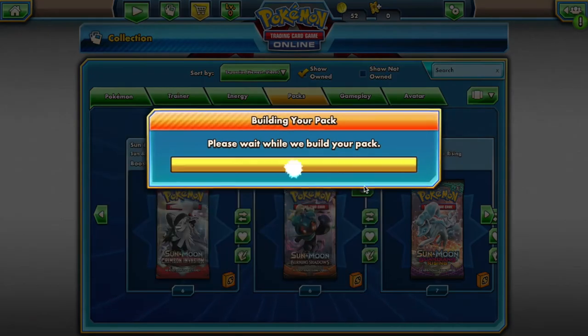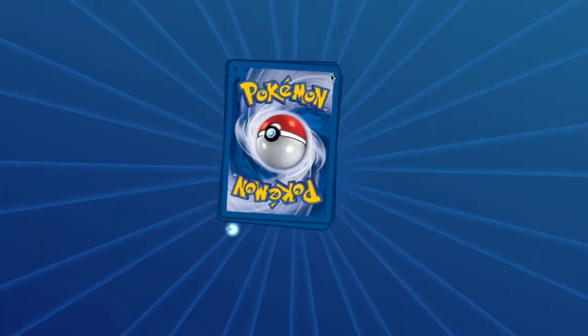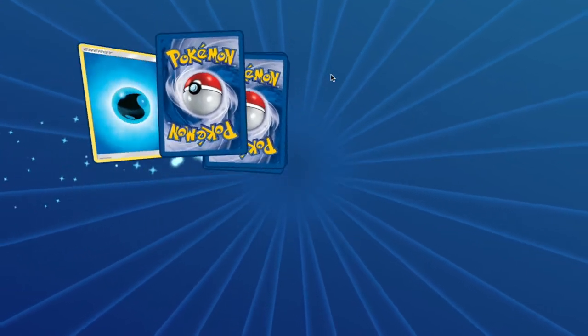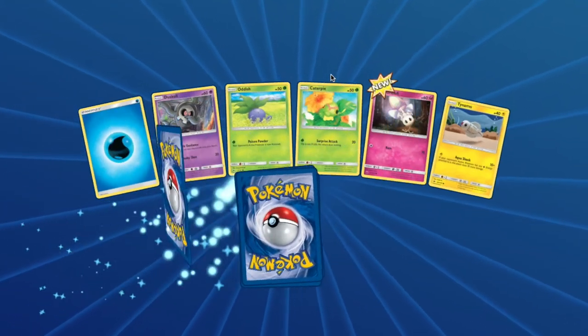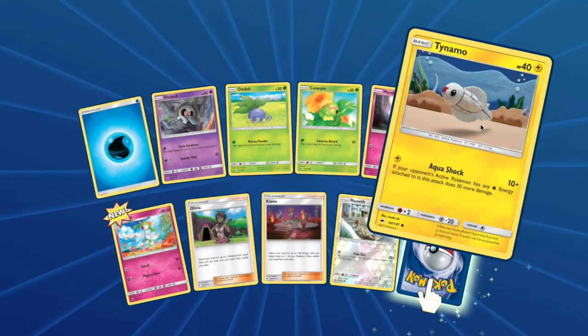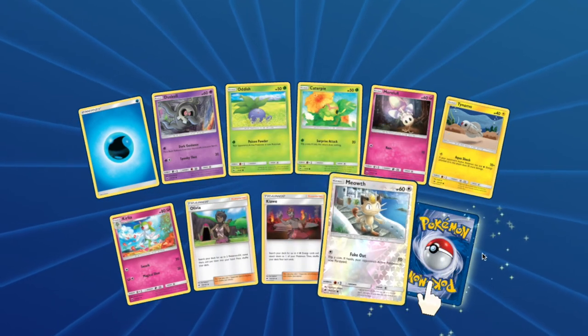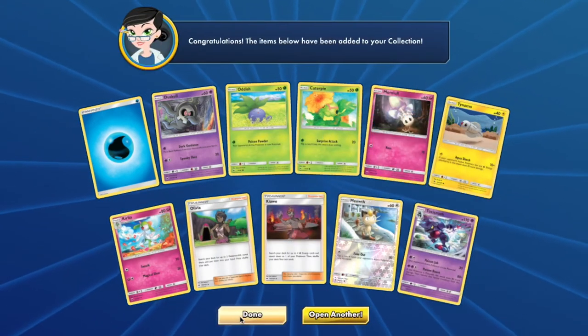For your Burning Shadows pack you will have access to: Duskull, Oddish, Caterpie, Turtonator, Tynamo, Corphish, Meowth, and a Toxicroak.